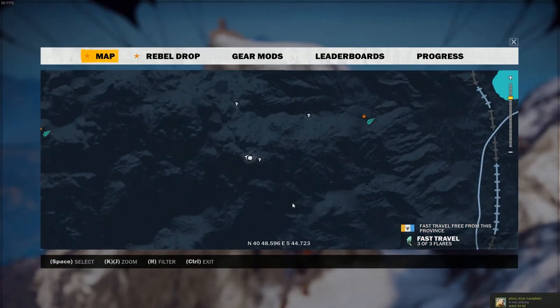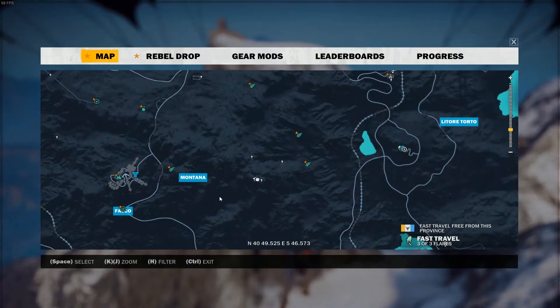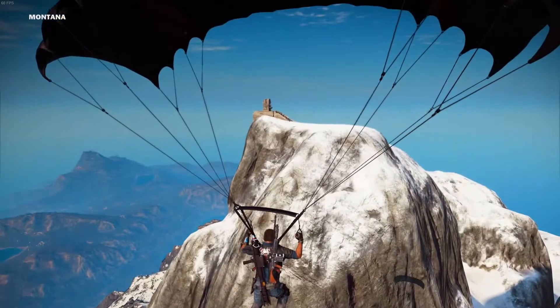Hey, what's going on everybody, Antos1 here. I'm going to show you how you can get some insanely long ragdoll falls. First, you want to go to Montana — this is actually the highest point in the entire game. You'll get an achievement here. You'll see a little statue, a fountain with a bull's head on it. Head there and then we'll show you how to ragdoll off.